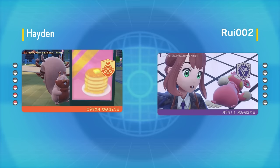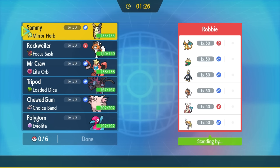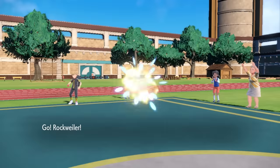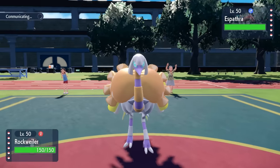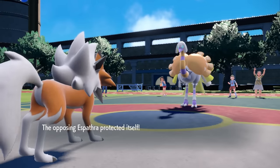Crawdaunt absolutely made it easy for us, and that brings us into game number three. If you enjoy the videos, I really appreciate if you could hit that like button. We have a very interesting team on the other side — let's jump into it. We're dealing with Espathra, and I kind of forgot this thing existed. I know this crazy turkey has some shenanigans, so I just go for Stealth Rock with my Focus Sash Lycanroc.